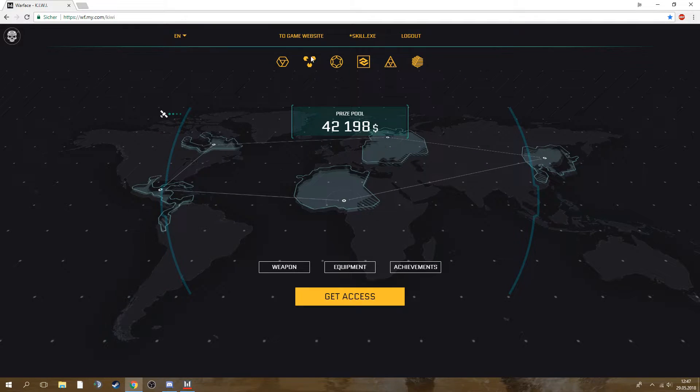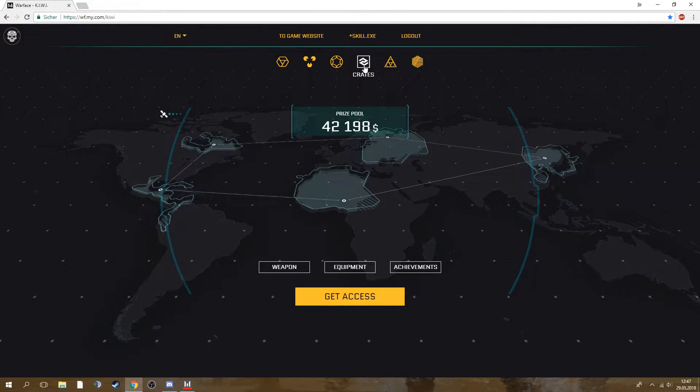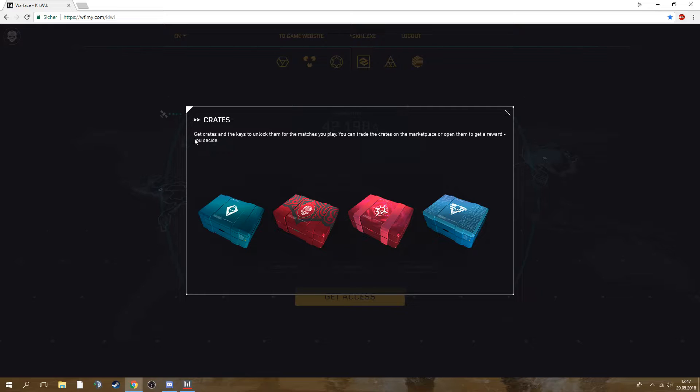Marketplace — I guess everybody knows what that is. Crates: we're gonna have four types of crates. This one is Absolute Power, this one is for the new Kiwi operation, this one is Atlas of War, and I actually have no idea what this last one is — I think it's Winter Hunt. We didn't have that global operation in Europe but it was on the Russian server.